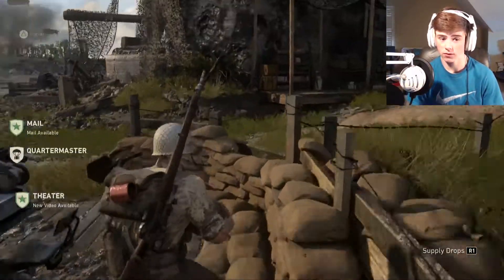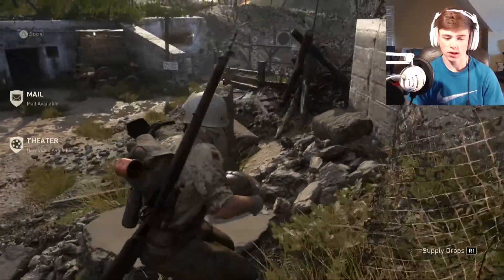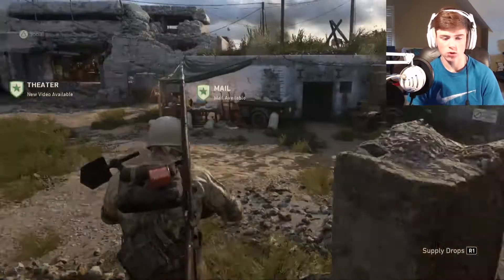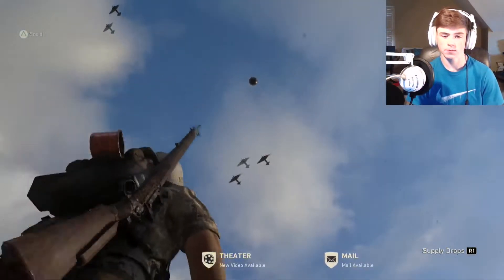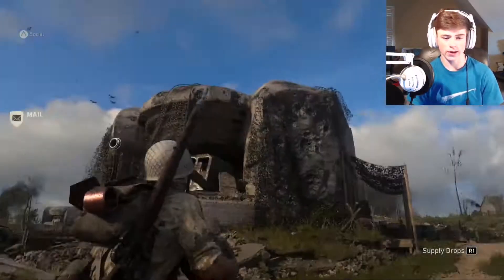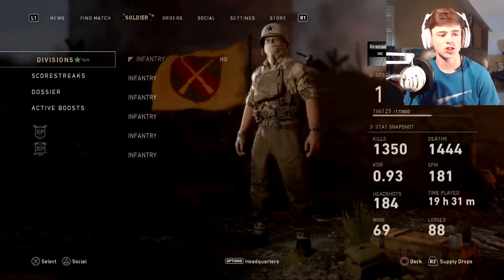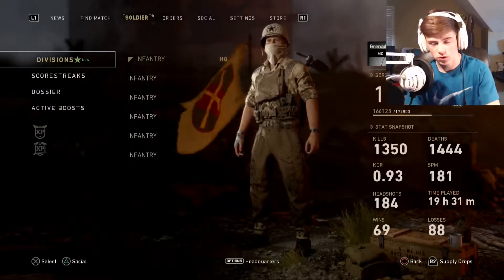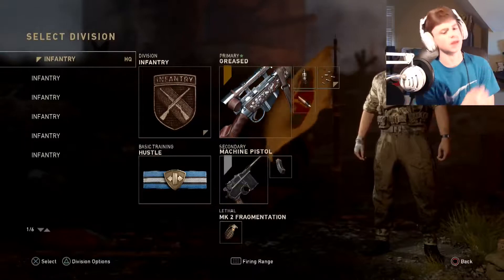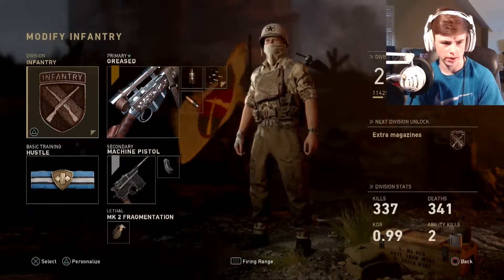After that you get a fourth attachment with primed, but right now I don't have that so I'm just running hustle. Let me go ahead and get into it and show you all I've done with my classes. First of all, infantry for all of them — I've prestiged it once so I don't really have the full level five infantry. It's level two right now.